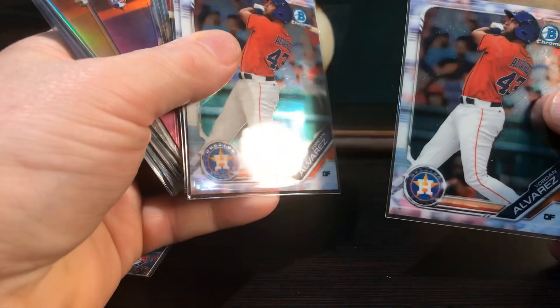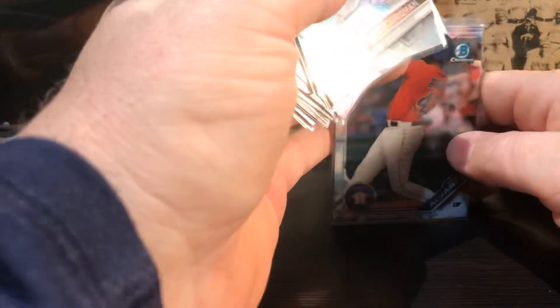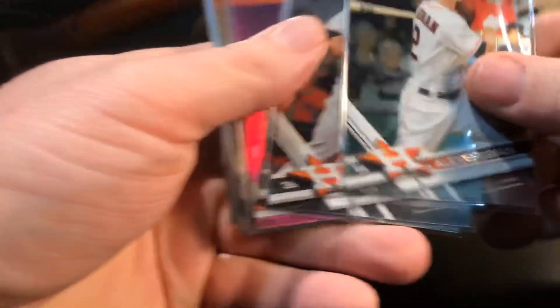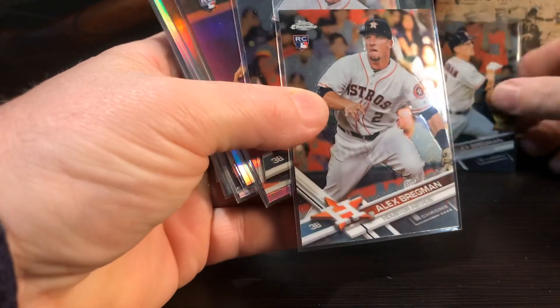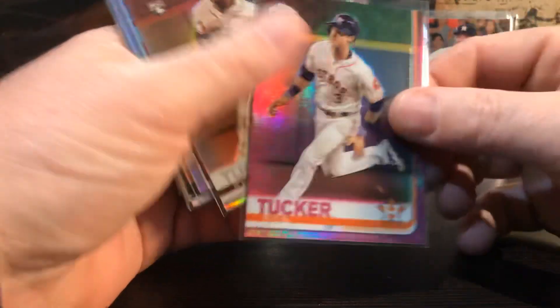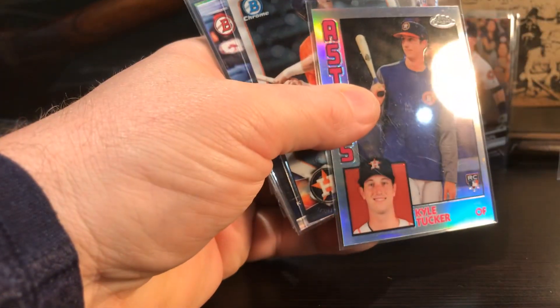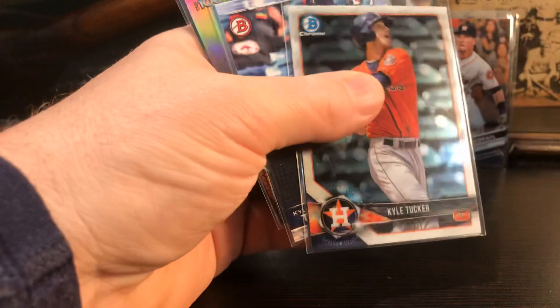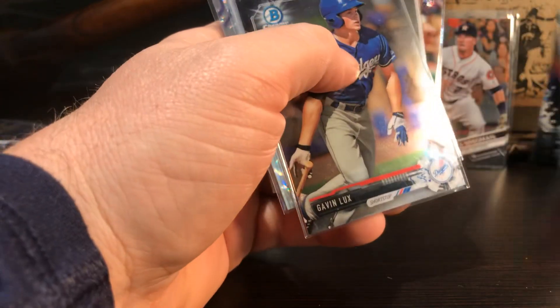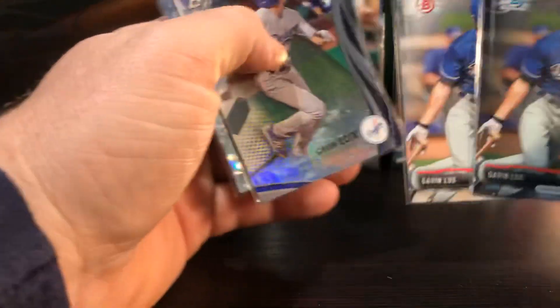There's Yordan Alvarez - got these from Elvis Covers and More. There's Bregman, Bregman rookie debut. Kyle Tucker - pink Kyle Tucker, Sepia 84 Topps. Pulled a bunch of his cards. There's a Bowman, there's a Wander Franco. There's Gavin Lux - lots of talent, he's hit everywhere he's been.